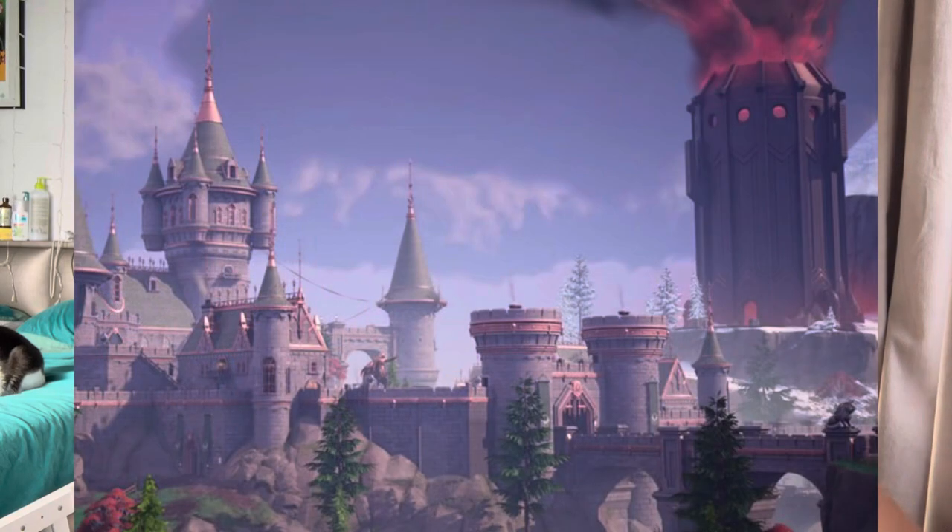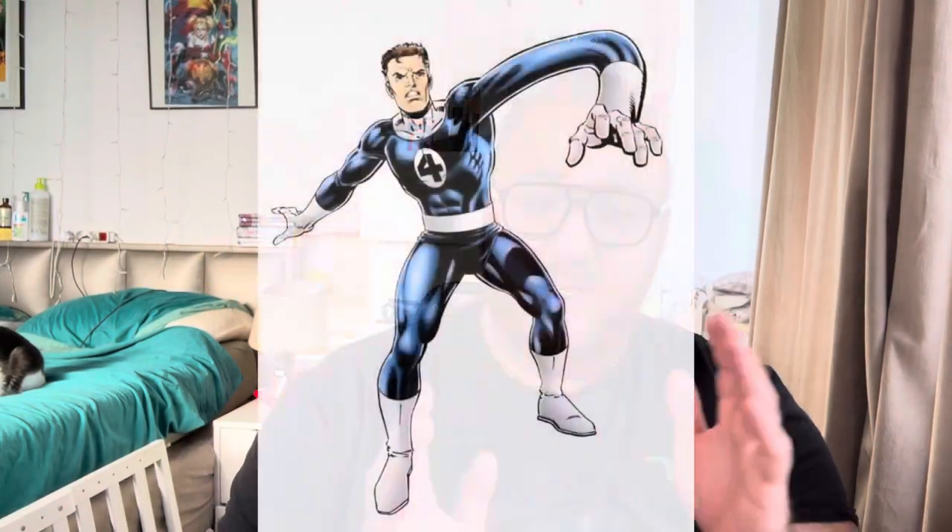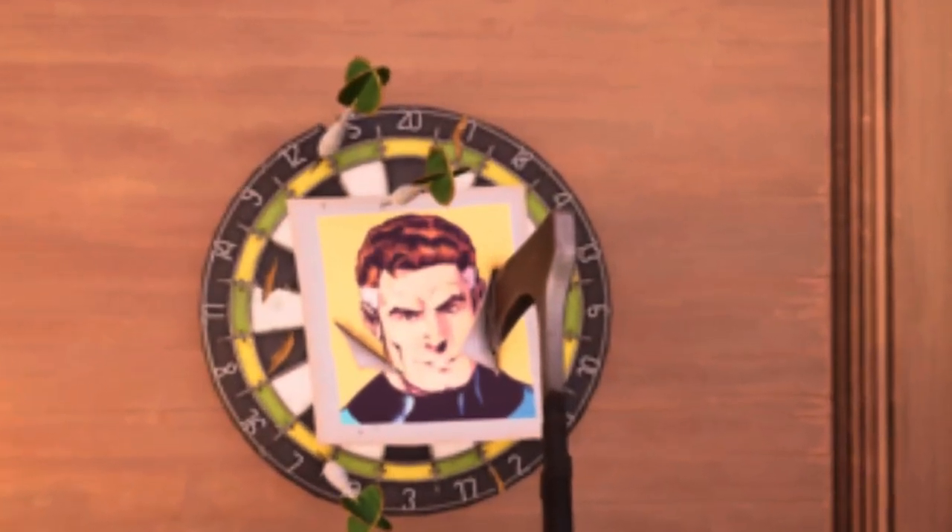As we adventure deeper into Doom's castle, we find chilling reminders of Doom's hatred for the Fantastic Four. One of the most striking easter eggs is a dartboard with Reed Richards' face on it. Reed Richards, also known as Mr. Fantastic, is the leader of the Fantastic Four and Dr. Doom's arch nemesis. This dartboard shows how much Doom despises Reed Richards — it's clear he doesn't just want to defeat his enemies, he wants to humiliate them.